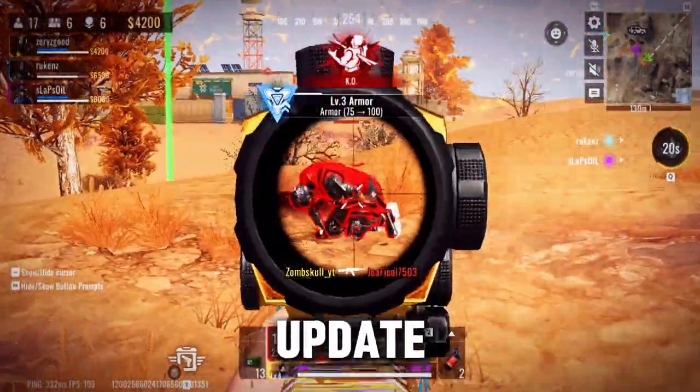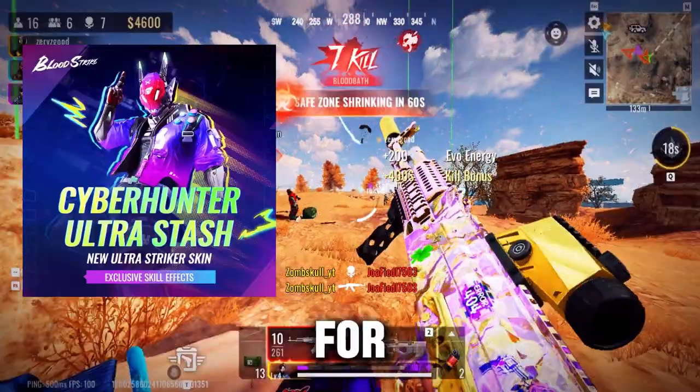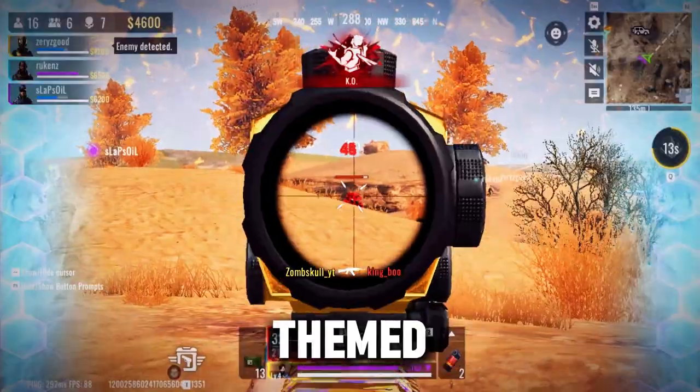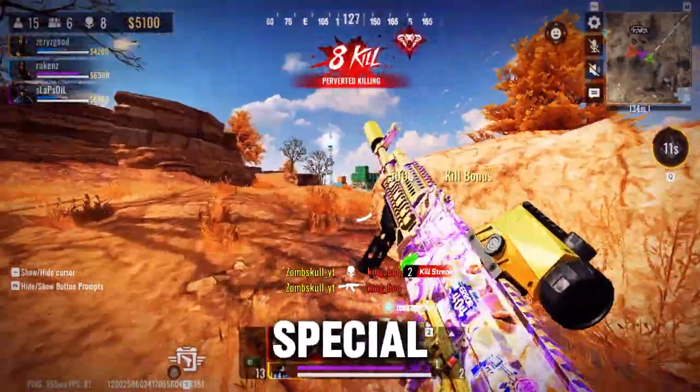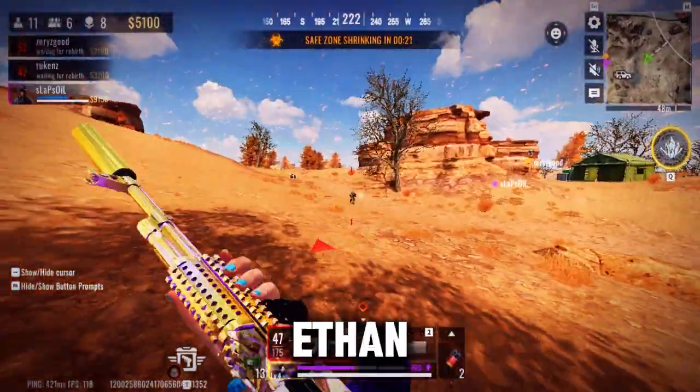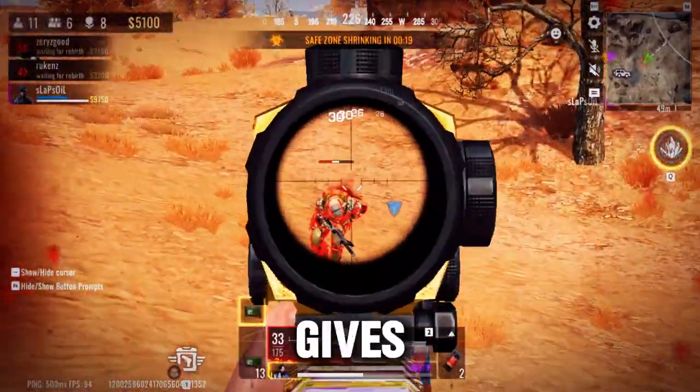The second update is the first ever Striker skin for Ethan. This skin is called the Cyber Hunter Ultra skin and it's a cyberpunk themed skin that comes with neon special effects. The skin is exclusively available for Ethan, and you'll love the new look it gives to your character.